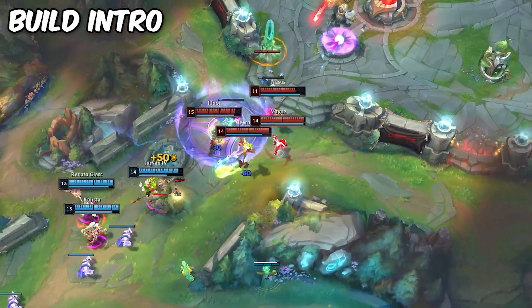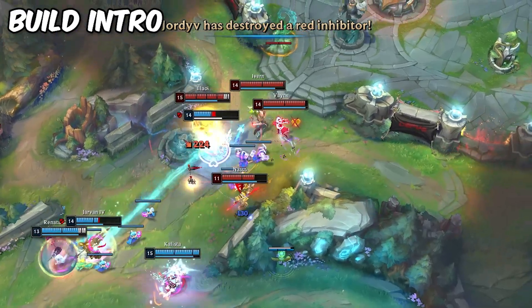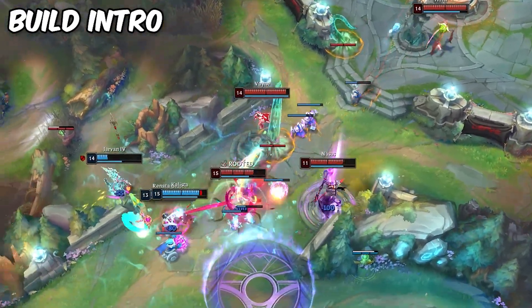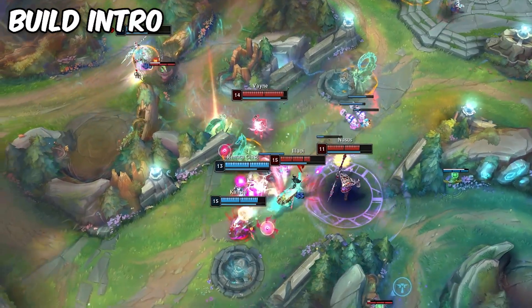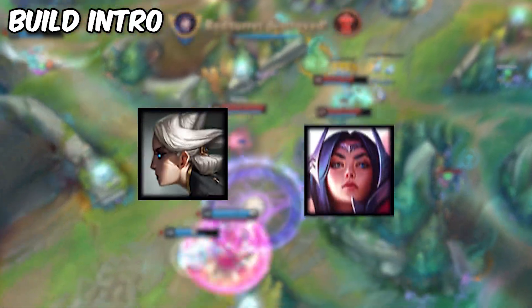Imagine just constantly dashing, coming in and out of stealth, and being the most annoying champion possible. Because of the insane mobility, this even introduces the potential viability of Vayne top in certain matchups, since you have enough dashes to maneuver around and make some high-mobility matchups like into Camille or Aurelio more viable.